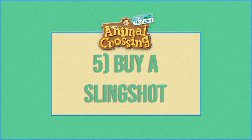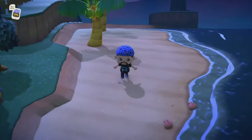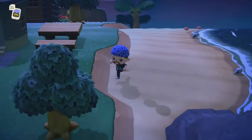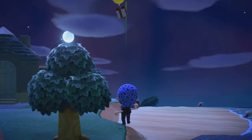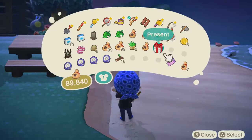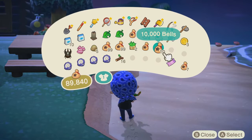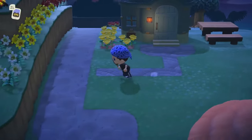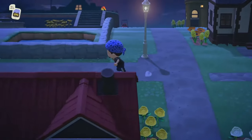Number five: buy a slingshot. The first chance you get to buy a slingshot from Nook's Cranny, you should do it. If you've noticed the floating presents flying high above your head, the slingshot is the only way to retrieve them. These presents may contain clothing, DIY recipes, furniture, or even 30,000 bells. Balloons always have a distinct sound moving through the air as they approach, and you can spot their shadow along the ground. Just be careful shooting them down if it's near a body of water, because it's actually possible to completely lose out on a present.